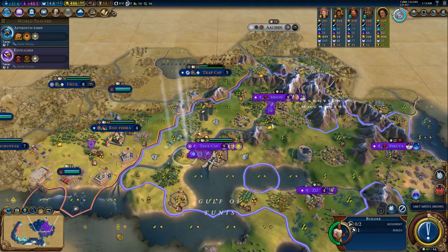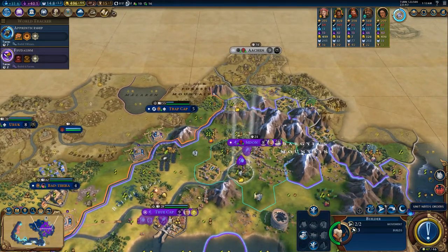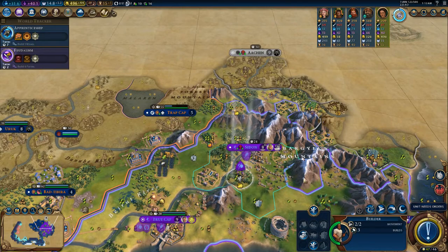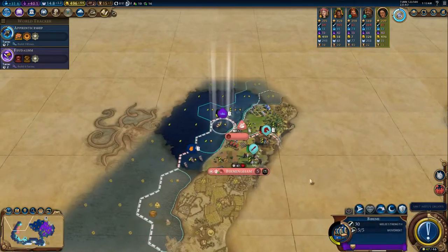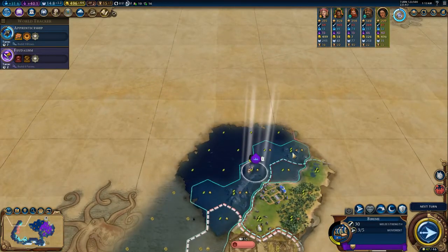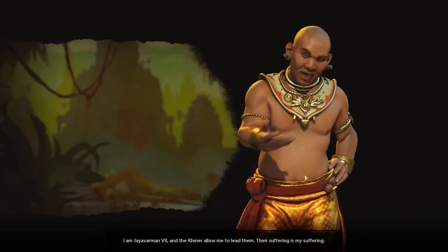So you have to go here. I want to remove this because this is really a good tile. And we found all city-states, I think.